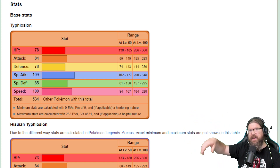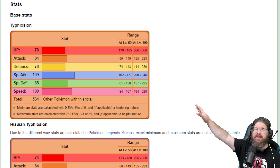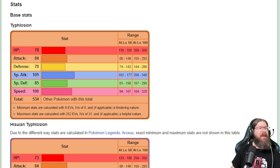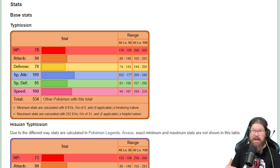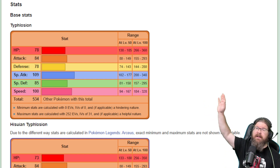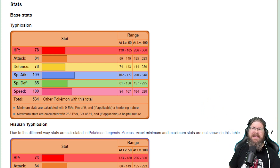HP is a little lower on the Hisuian version, so you can expect a base HP of about 78 — modified for level 100. Physical Attack is 84, but Special Attack is 109, so you're really looking at mostly Special Attacks incoming. Defense is 78, Special Defense is 85, and Speed is 100. So it's a faster mon with lower Defense but high Special Attack, meaning Special Defense and Physical Attack will be key to your defensive and offensive structure.